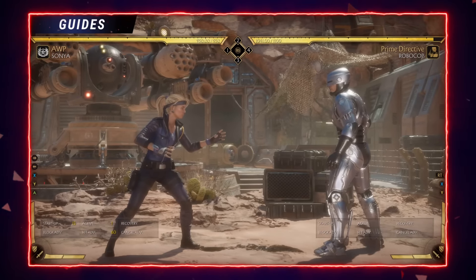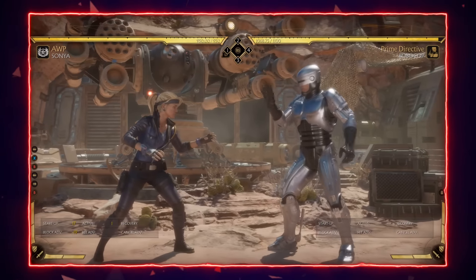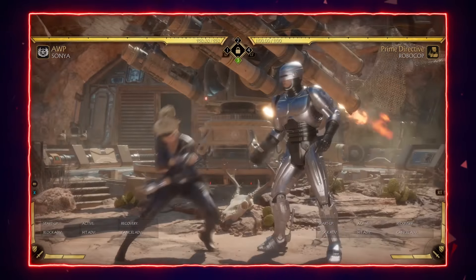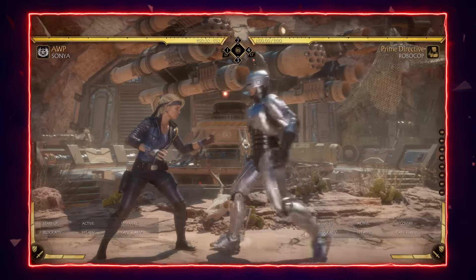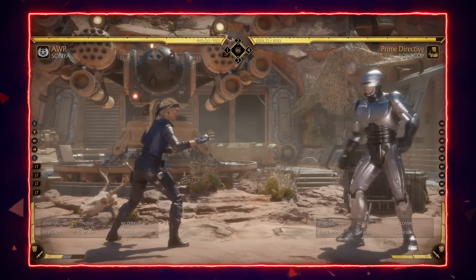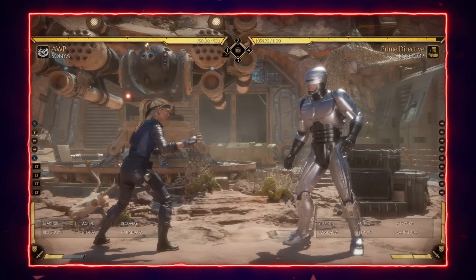To go over Sonya's punishes for her mix-ups: the main strings you'll find most commonly used are her back one two and back one four. To punish the back one two — the overhead option — if she just does back one two on its own it's minus nine, and you can punish that easily with a jab string. Every character in the game can do this; however, there's a risk in that Sonya can finish the string, and if you go for the punish early you'll eat her knee and get full combo'd.